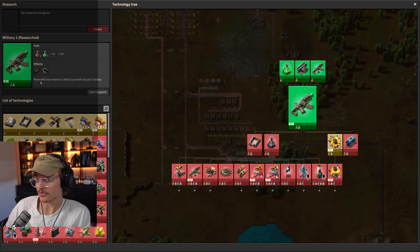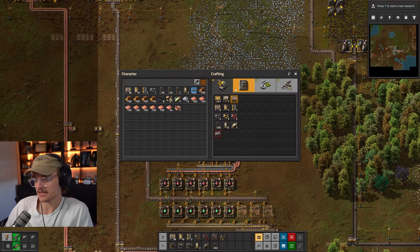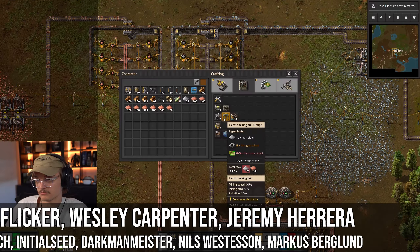Expansion and defense is all for a separate video, and that is all that we have for today. I'll leave links to the Factorio Ratio Cheat Sheet as well as any blueprints made in this video in the description below. Like, subscribe, and if you're into base building, then check out this video here — my complete beginner's guide to Stranded Alien Dawn.